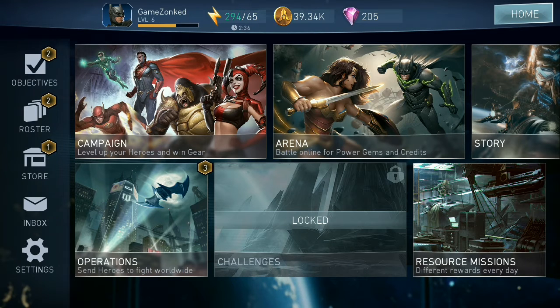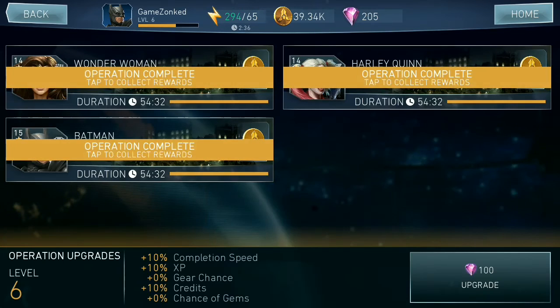Under this mode we have three default operations. Let me take you to that. Here you can see I have sent out three of my players already and the operation is already completed for them. I'll just show you how the player looks after gaining experience, so let me tap to collect the rewards.